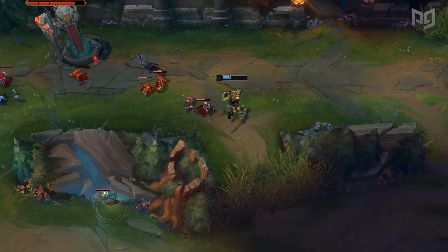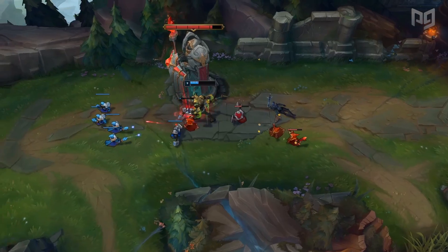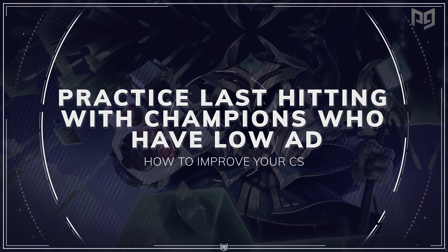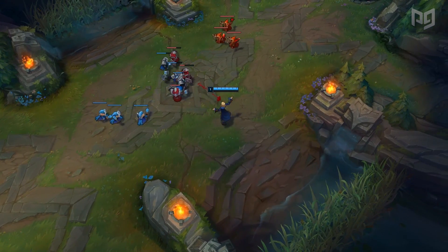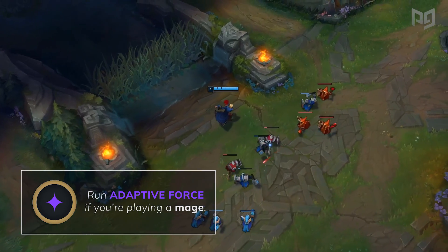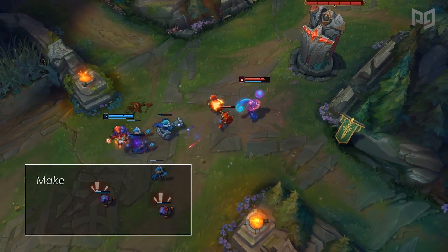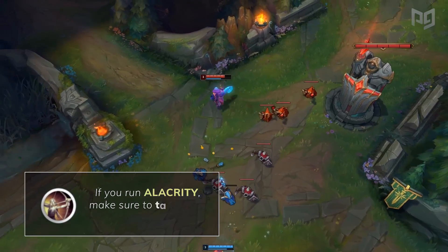First up, we're starting with some very generic but fundamental material — actually managing to last hit those minions. You need to practice your last hitting and there is no shortcut here. Load into a custom game, play a mage champion with low attack damage such as Vladimir, and farm in a lane without buying any items. Make sure you're running adaptive force if you're playing a mage, unless you normally run attack speed. You want your attack animation and windup to be accurate, so this is very important.